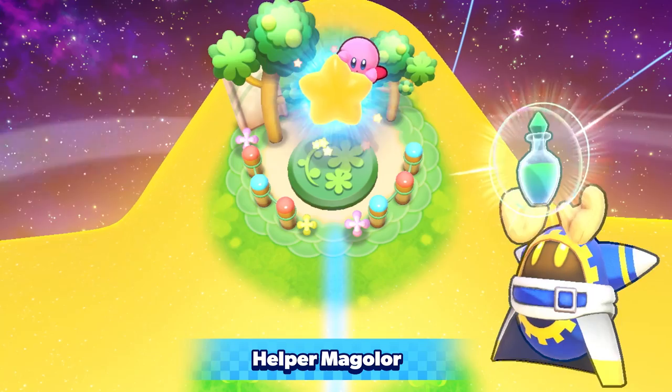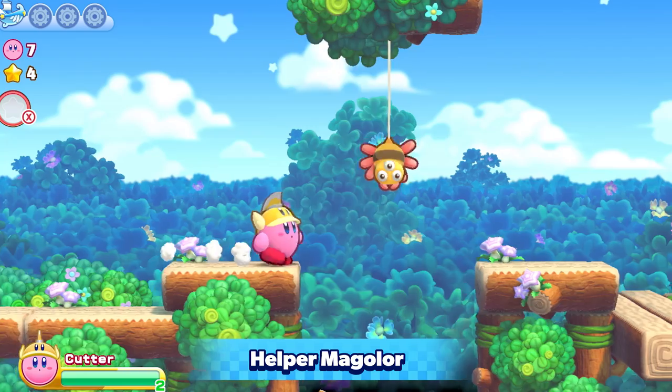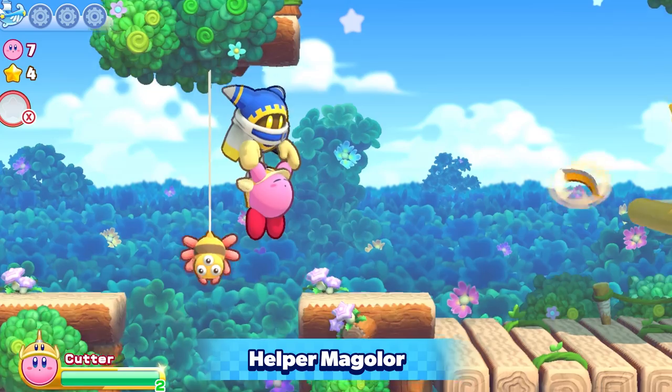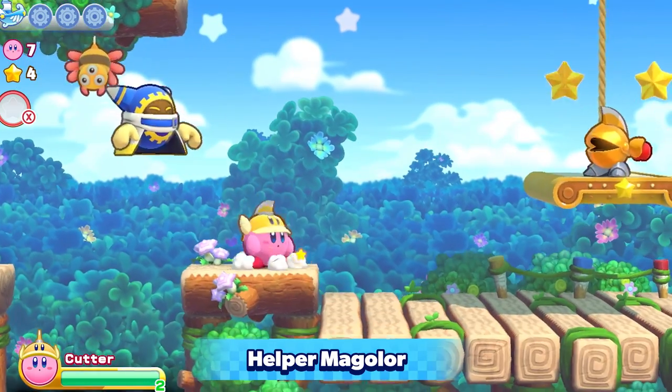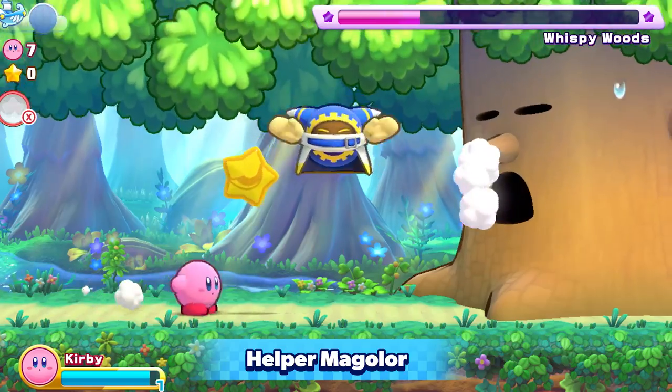Say hello to helper Magalor. He can double your health, save you from deadly chasms, and provide copy abilities during boss battles. Thanks, buddy!